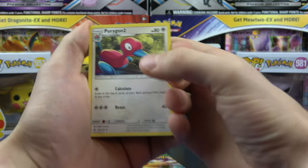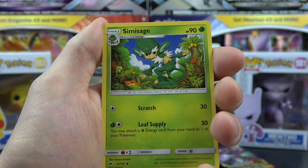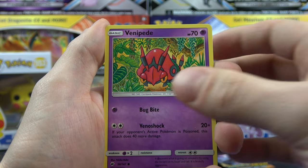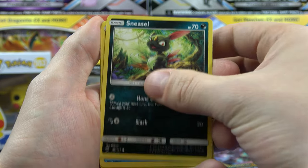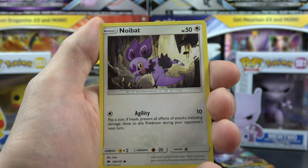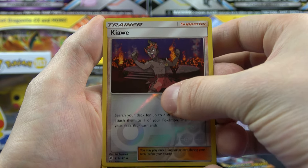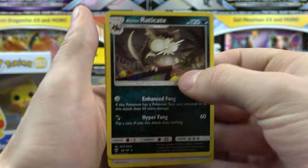Porygon 2. Weakness Policy. Simi Sage. Venipede. Sneasel. Vulpix. Horsea. Noibat. And Lone Raticate on the end.